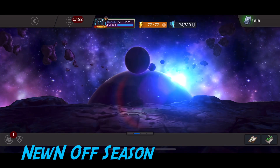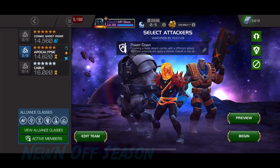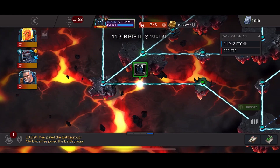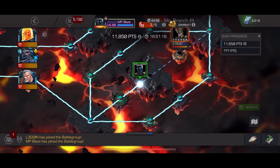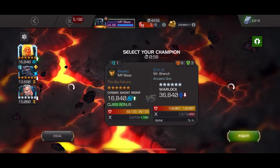Alright everyone, we are back with another off-season war. Today I'm going to be taking in Apocalypse, Cosmic Ghost Rider, and Cable. I'll be taking path 8 in section 1 and path 6 in section 2. Not much I'm really testing here — just had a few hunches and really wanted to take in CGR and Cable with the Apocalypse synergy.